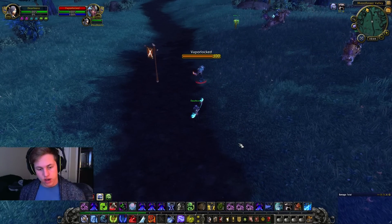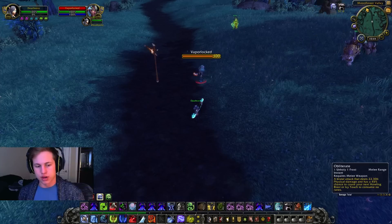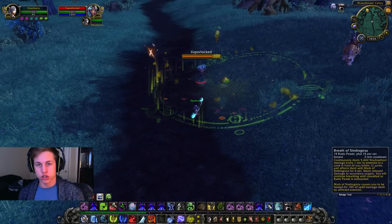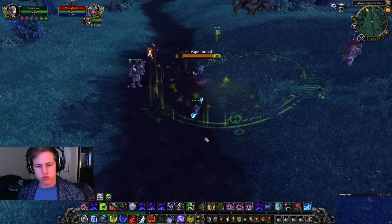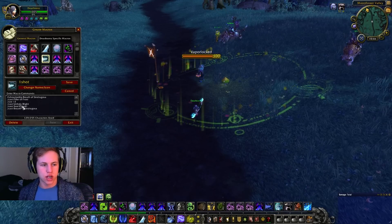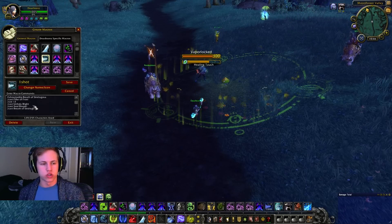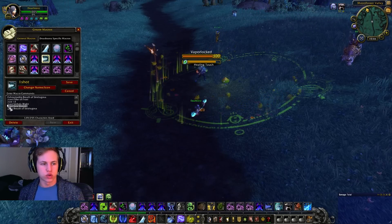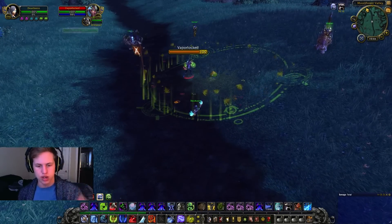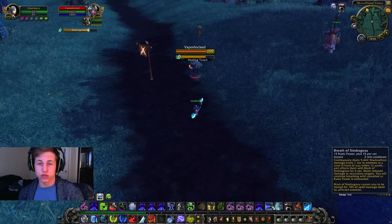Basically what I'm going to do is walk up to this guy, Asphyxiate, AMS — Anti-Magic Shield — and then obliterate three times. I'll use all my runes and then use Breath of Sindergosa. The macro says: slash cast Pillar of Frost, slash use 13, slash cast Unholy Blight, slash cast Soul Reaper, slash cast Breath of Sindergosa. For this video I won't use Soul Reaper — just straight obliterates. Three obliterates with Pillar of Frost and the Scabbard up, then Breath of Sindergosa.